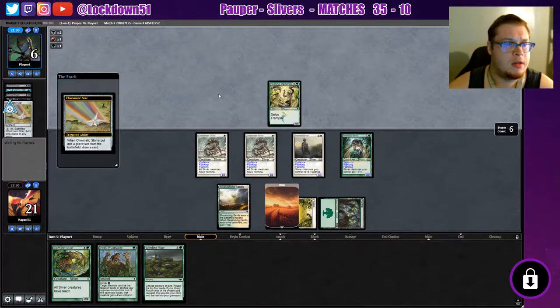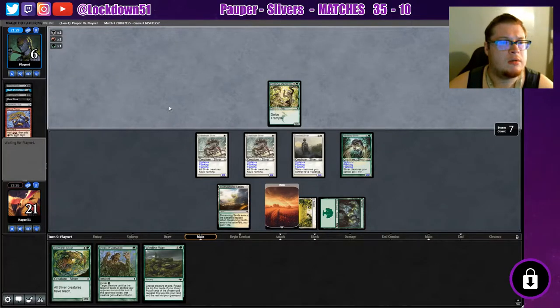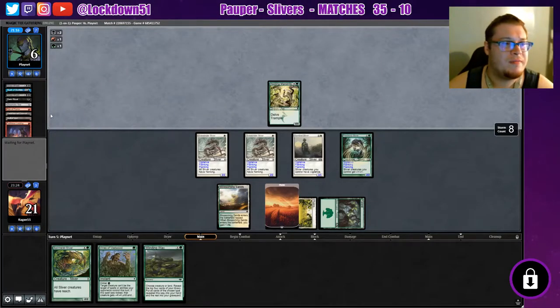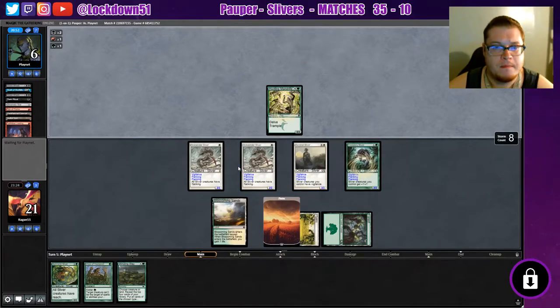Deciding what he's gonna do — he grabs a red. So much mana ramp. Don't really know what this is leading to, but Faithless Looting — okay, this is interesting. Filling up that graveyard though, I don't like it. Looks like we're gonna have to side in Relic.